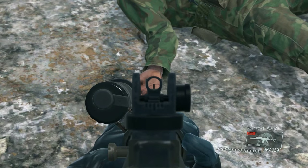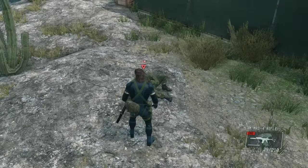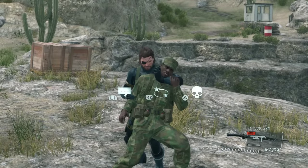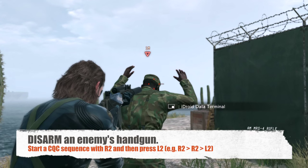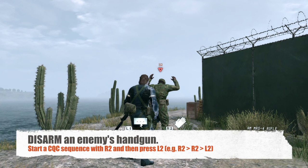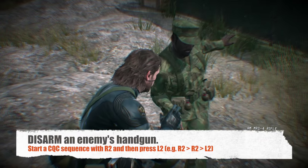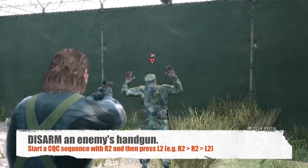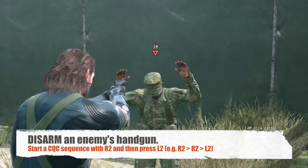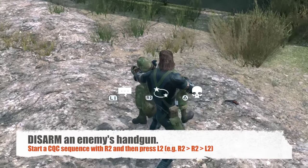If you shoot somebody on their hand or leg, it actually wakes them up after being knocked out. It's a little weird because you'd expect them to be in pain, but it doesn't work that way for some reason. And then you can restrain them one more time. I'm going to show you how to disarm a person that seemingly doesn't have a weapon. This guy actually has a handgun, so I'm going to initiate a CQC sequence and then press L1 immediately — that's going to disarm his hand weapon. When you let the L2 button go, the gun drops on the floor and you can pick it up.